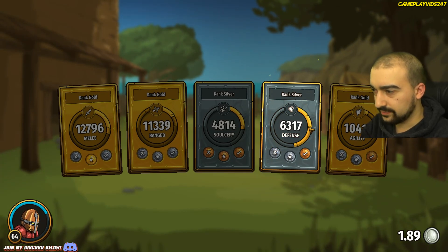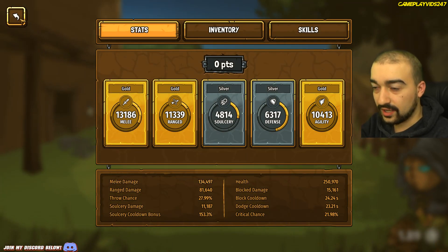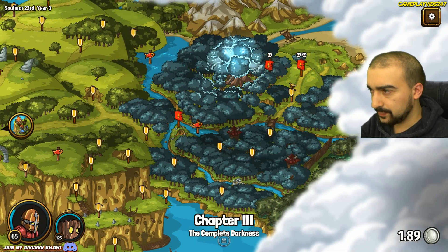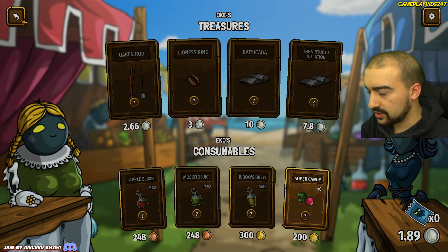Did I level up? Yes I did level up — great. Level up melee a bit more there — 13,186 damage now. Let's go into the battlegrounds. Do I need to buy another Strength Potion? I didn't — there we go. Strength Potion purchased.